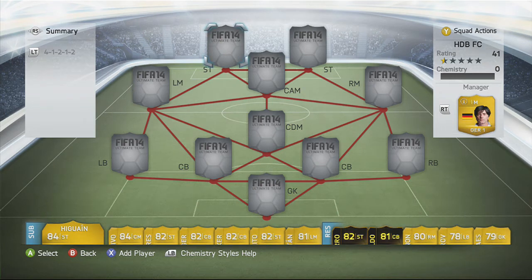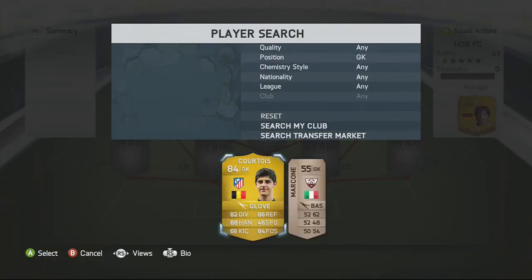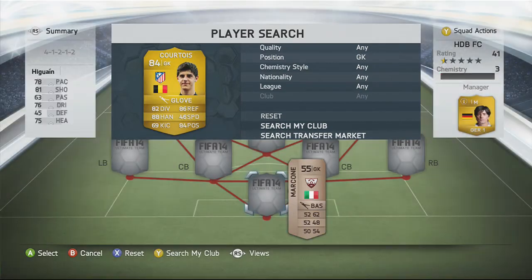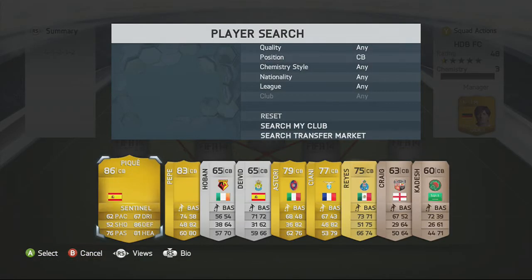Let's get into it. Starting with the keeper, we've obviously got Courtois — he's already transferred to Chelsea but I still have him here. I would have picked Casillas otherwise, but I had Courtois in a club just lying about. He cost me around 3k, I think I actually bought him for 4k.